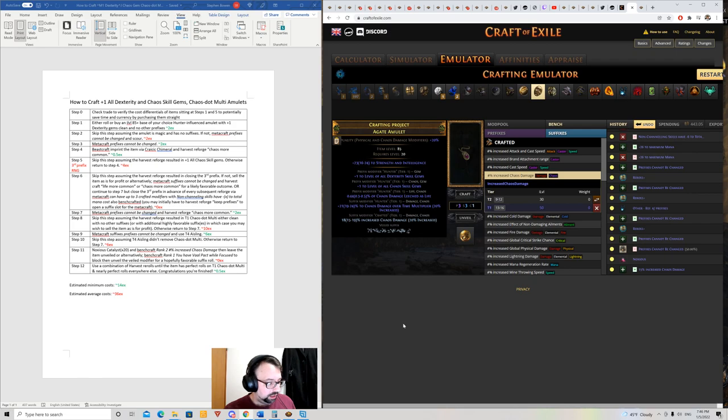In Standard offline that amulet was sitting somewhere around the 200x range, so I feel pretty good about selling it for 100x. The craft went like clockwork for me — I failed almost no coin flips. In fact I got so lucky that during the imprint/reforge stage I hit the chaos skill gems, chaos damage leeched as life, and T1 chaos DoT multi all in one single hit of reforge chaos more common. I spent about 18x total to make that item and profited 100x gross.